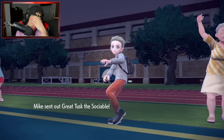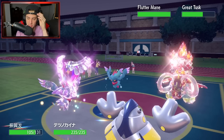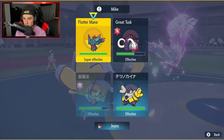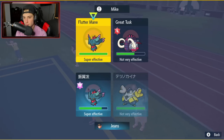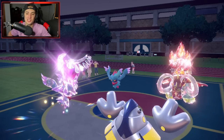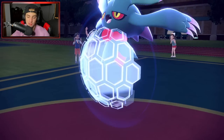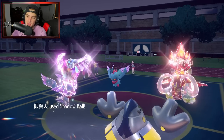Cool with that. Great Tusk can come out here. I think this opponent's Fluttermane is Booster Energy and that one's Speed Tera, so it's going to outspeed me. But we can still potentially eat a shot. I'm just going to double down into their Fluttermane — if we get rid of that, we can easily win this match. Their Fluttermane ends up protecting — that's a big protect, honestly. EQ? That's a big protect from us too.